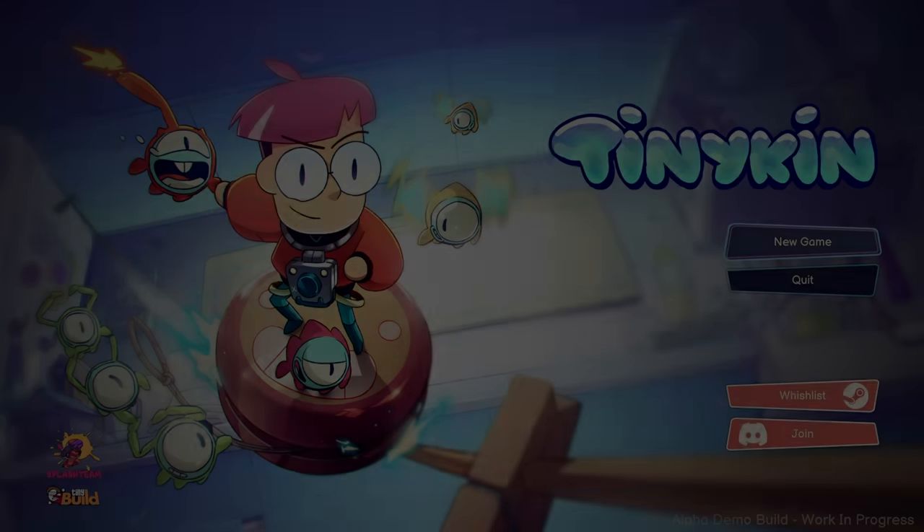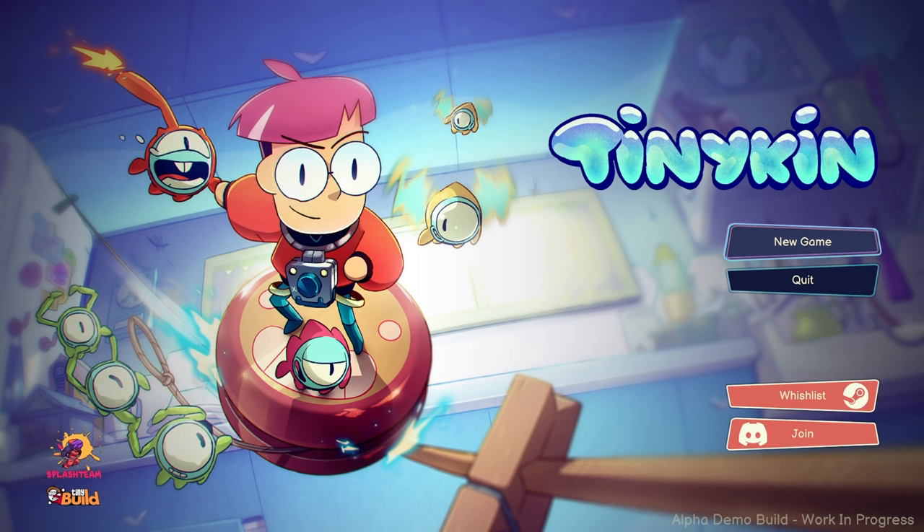Hey everyone, it's Welland and welcome to a first look of Tinykin today. This is a platformer where we play as an archaeologist from outer space in the future. We're like an alien traveling to Earth in search of human life, but when we land everything goes horribly wrong — we find ourselves shrunk down to the size of a penny, and the date is back in the 90s. So we're stuck here and we've got to figure out what's going on and find a way to go home.